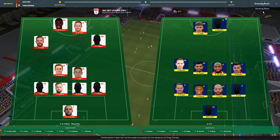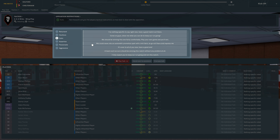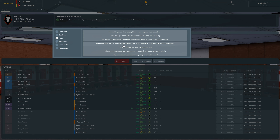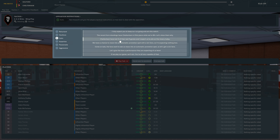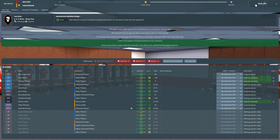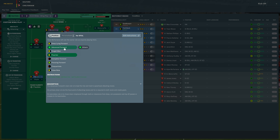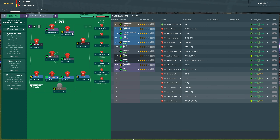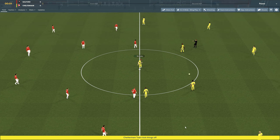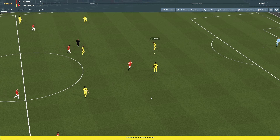In the dressing room — no Carl in sight, so Howarth can handle the team talk. I'll encourage them. Looking at tactics quickly: we've got a poacher, an advanced forward, and pressing forwards. I'll switch one to an advanced forward role. Rooney stays as target man for now — he's just been playing better lately. And we're off! Setting to extended highlights so we can see more of the action.